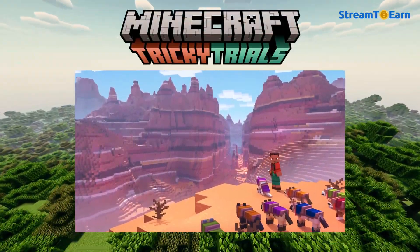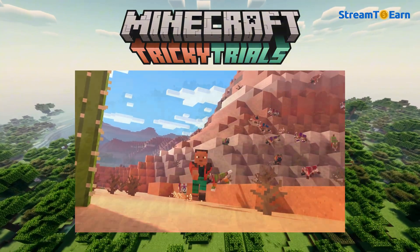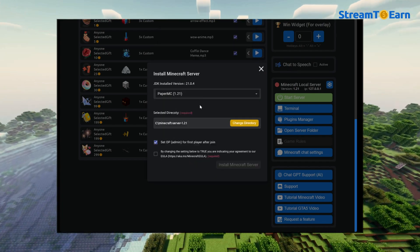We will answer frequently asked questions and help you resolve issues that may have previously hindered your broadcasts. Not long ago, a new version of Minecraft 1.21 was released. It introduced several new features that we decided to incorporate into our plugins. These updates are now available in the Stream to Earn program.